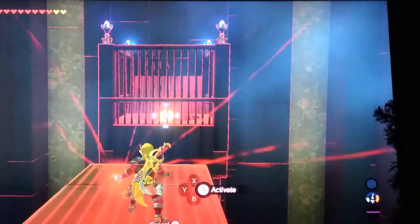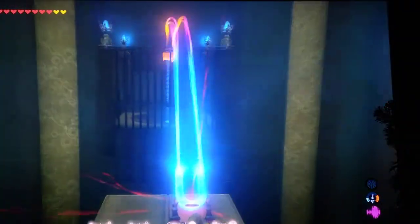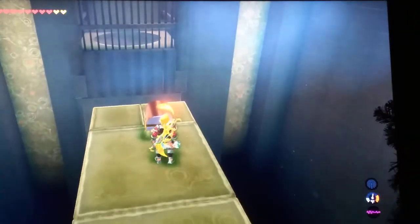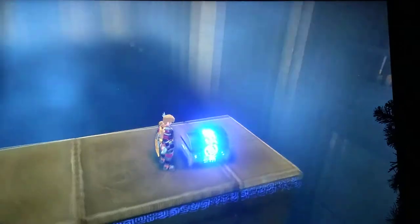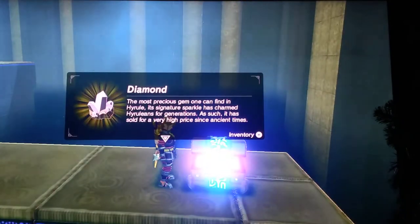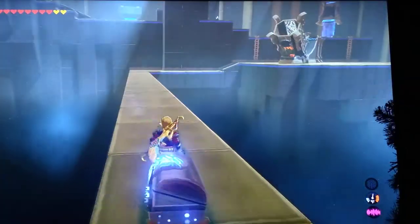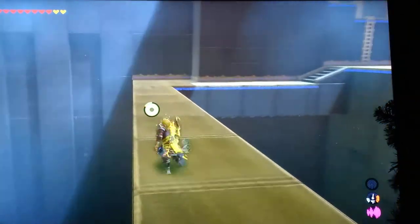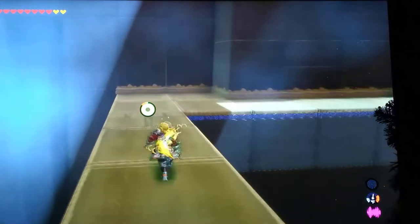If you then go up to the raised platform, you can use Magnesis to get the chest out. A lot of tutorials I have watched on other shrines don't usually show what's in the chest, but in this one you will find a diamond, which sells for about 500 rupees. It's not worth very much, but compared to other gems, it's pretty valuable.